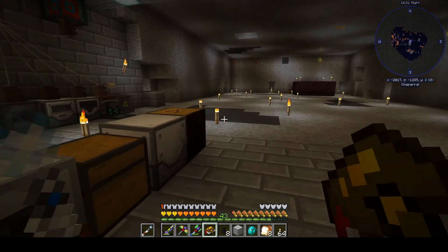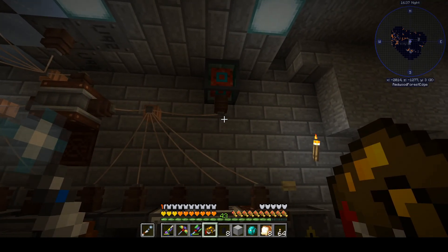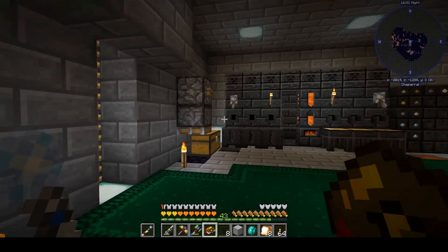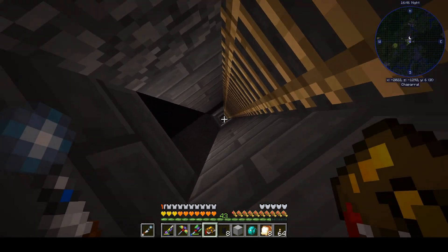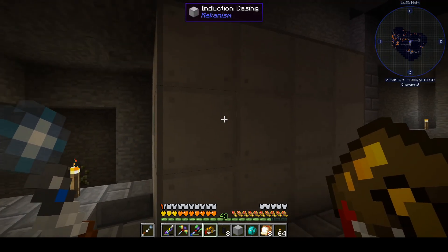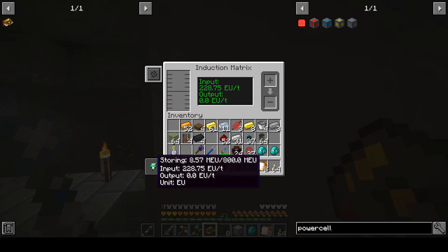Hello YouTubers, this is Grimweird coming back at you with more Enigmatica 2 Expert modpack playthrough for Minecraft 1.12.2. Last time we set up a Mekanism induction matrix, my first experience with such a beast. It took a ton of osmium, iron, gold, and redstone but we got it up and running. We currently have power feeding into it from windmills up top and from the Immersive Engineering thermoelectric generators, getting about a thousand RF per tick.